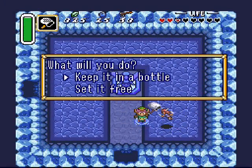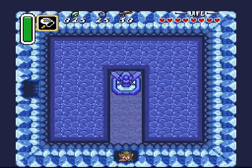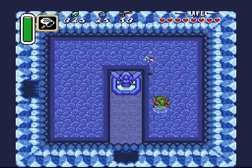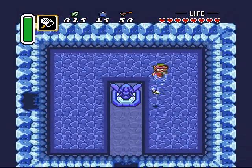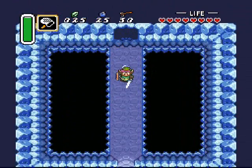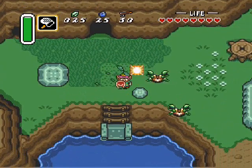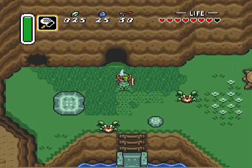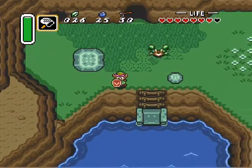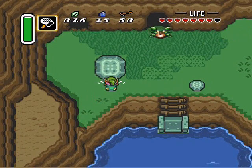And we can pick up another fairy for our empty bottle. If you bash into that statue, you release a bee, but this one doesn't sting you — it's a good bee, and you can capture it and put it in an empty bottle if you want. I don't think it's worth it. The good bee will attack the enemies around you for a limited time — it doesn't last forever — and I think the attacks are fairly weak. I don't use it at all, but it's there if you want it.